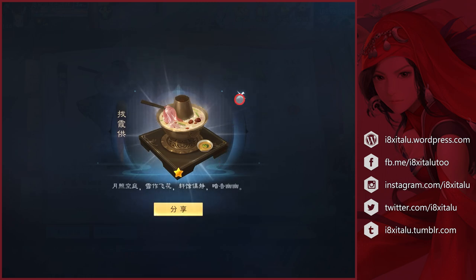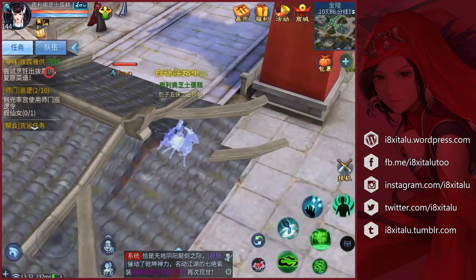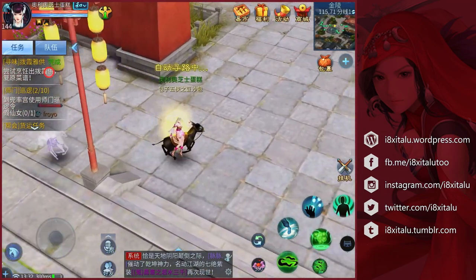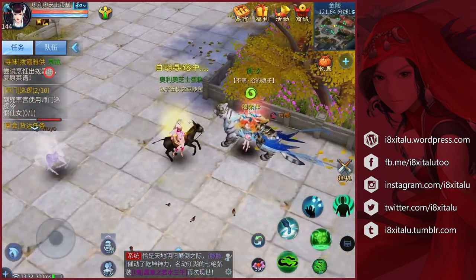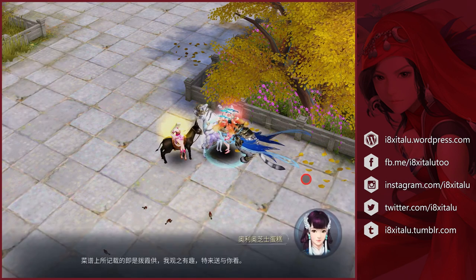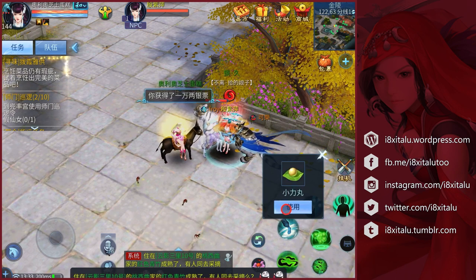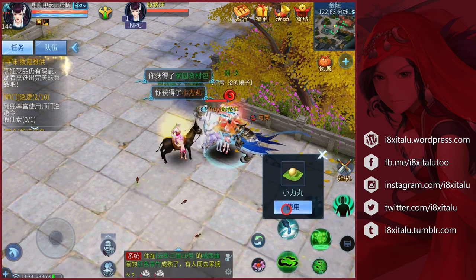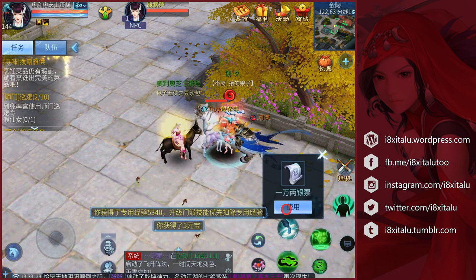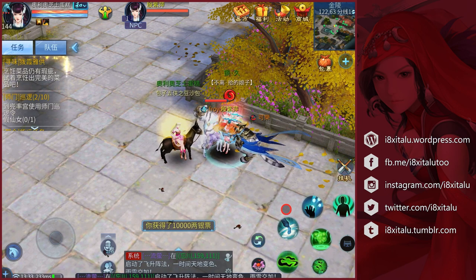So I got one star. Let's continue the task first and see what we'll get — just some power pallets, five sizes, some silver drafts, and I think I also got some housing materials.